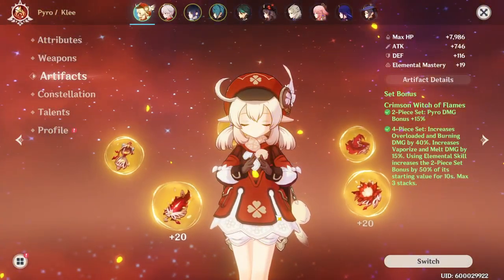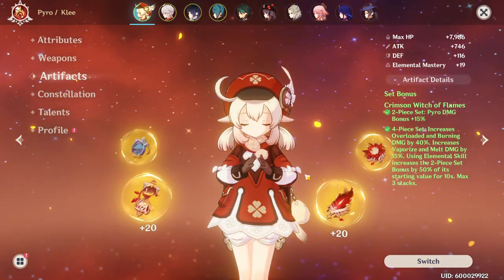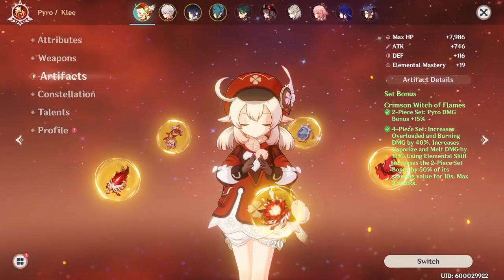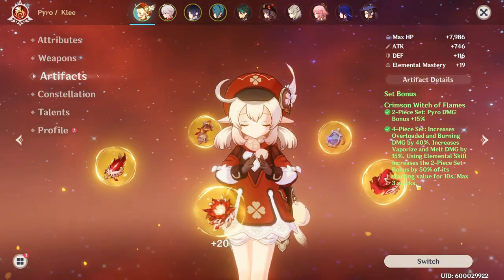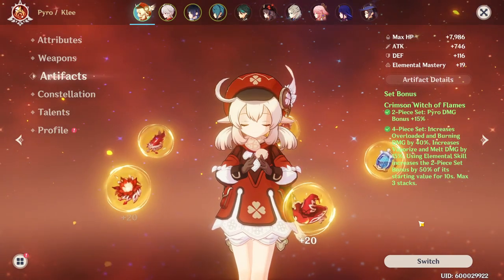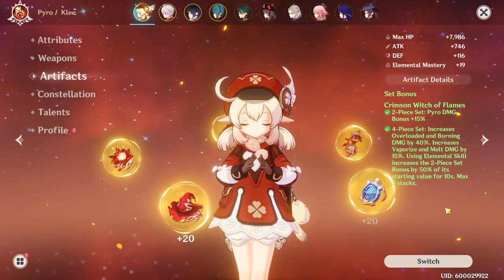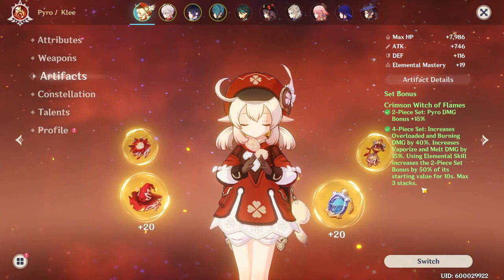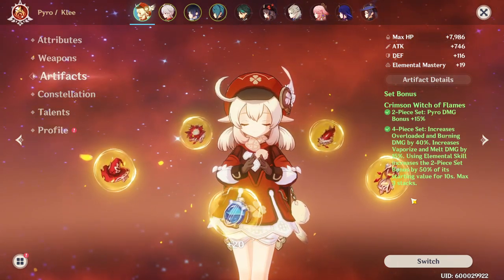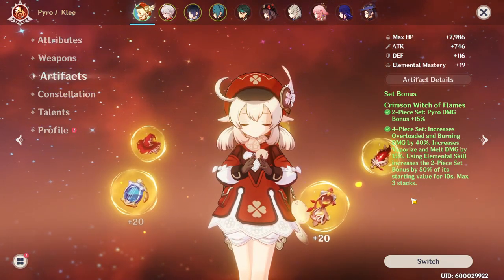Moving forward with artifacts — Crimson Witch of Flames is pretty much just going to be the best. You get extra Pyro damage bonus and extra reaction damage, which will come into play with Dendro since it increases burning damage. Klee is also one of the rare characters who can take advantage of the full four-piece bonus, stacking up to three increases in Pyro damage bonus if you time the bombs out properly. Getting all three stacks isn't necessary at all, but two stacks is certainly still valuable.